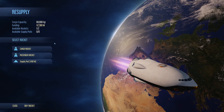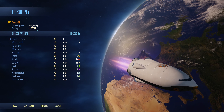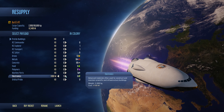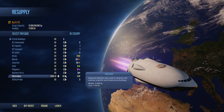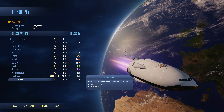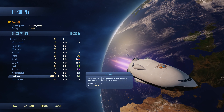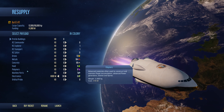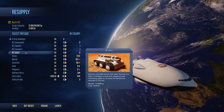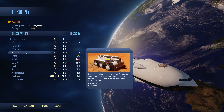Let's look at the cargo rocket. We're sitting on 60,000 kilograms instead of 50. It's probably advisable to take maybe 30 electronics, just so we have a good buffer. The Safari isn't necessary, but we would be able to get one of those objectives for around the planet.